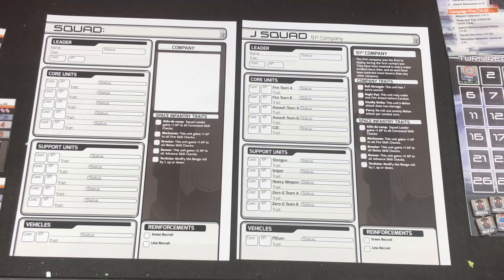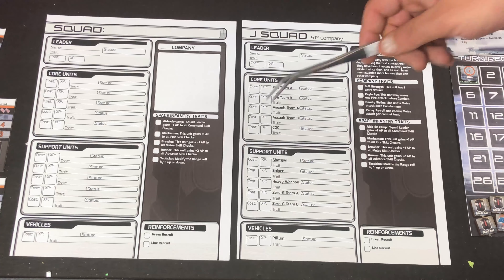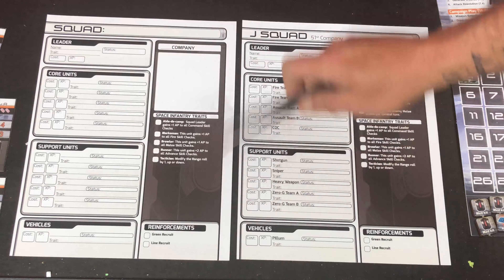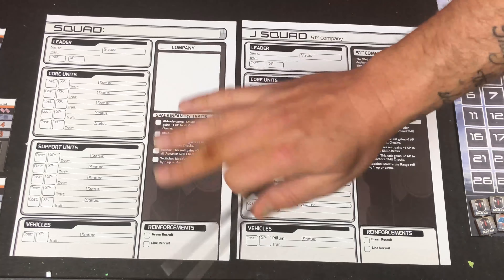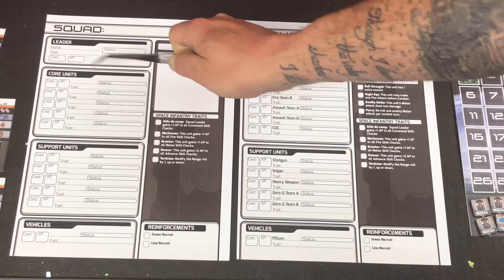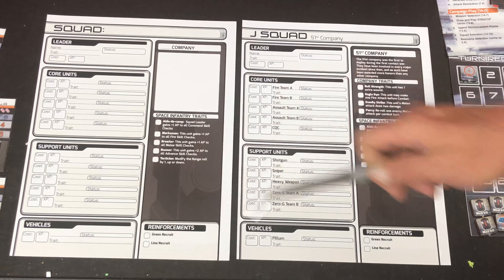In this video segment, we're going to cover the squad roster sheets. You'll notice that I actually have two sheets laid out, because there are multiple different types that come with the game. There is your basic generic blank sheet in which you can create your own company and have your special rules — basically do it however you want. Everything's left blank here with your core and support units, so this one you can just do as you please.